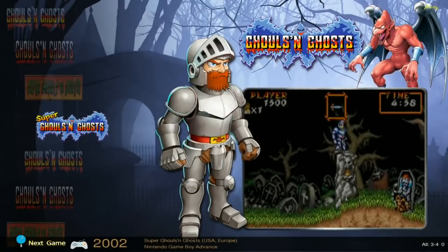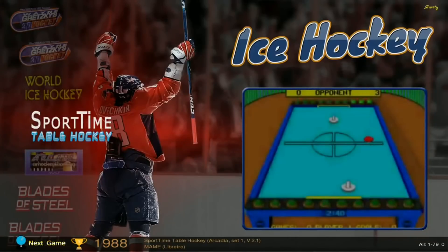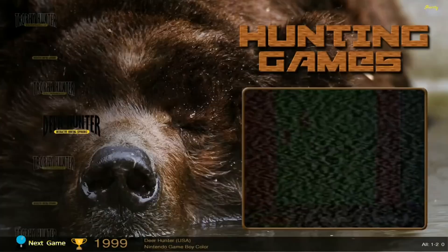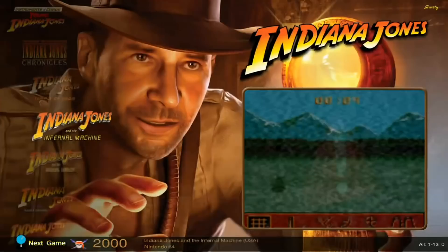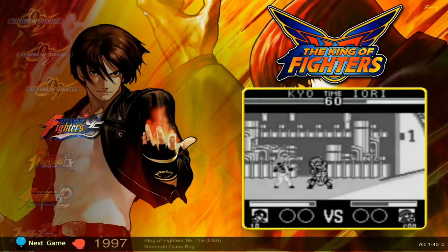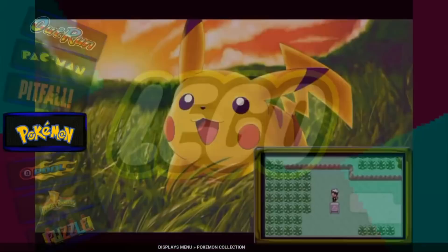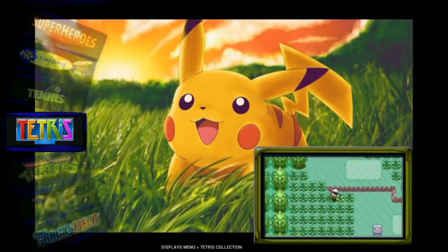One thing that bugged me is that the attract mode setup was more meant for a kid, so a lot of options were removed — people not used to attract mode are going to have a learning curve. That's another thing going against it, but it has great collections, looks beautiful, and is on a newer version of RetroPie, so for all those things it earns number three.